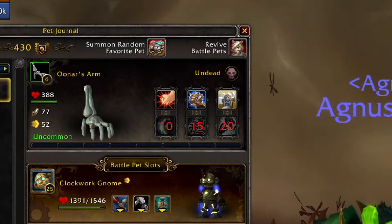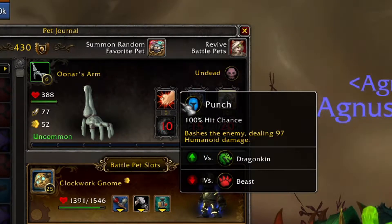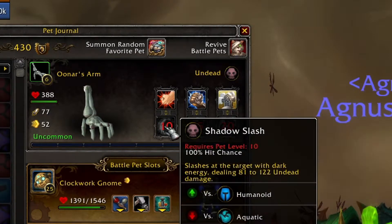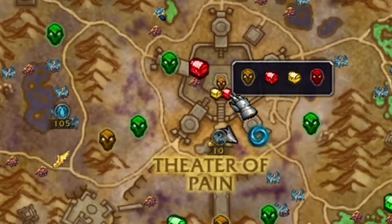As for the pet itself, it's an undead pet with a nice and interesting moveset which combines undead abilities and humanoid ones. Now, a few things about the lore behind what we are doing today. There is a point of interest inside the Theater of Pain in Maldraxxus — not in the dungeon, just in the actual map area.